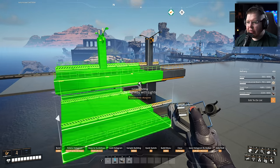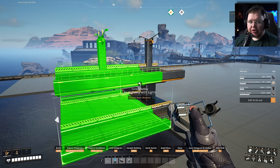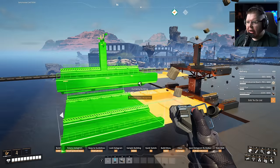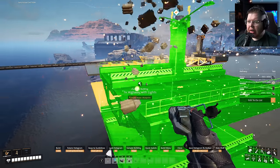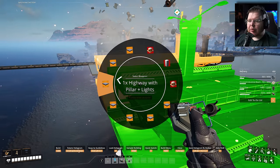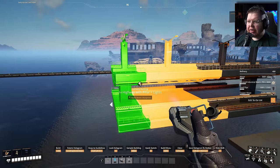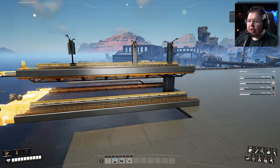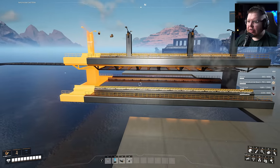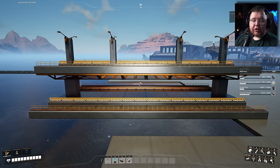Rotating it and making sure the arrow is facing to the left in the direction I want to be going. Place that one there, and then that one there. Then I go back by holding E again and go with one times with pillar and lights. This is the standard layout I go with. It gives the top section some support with the pillars underneath.